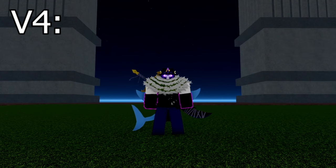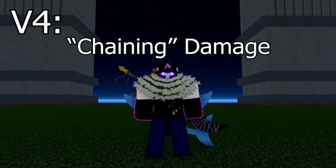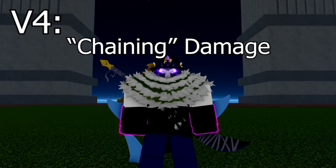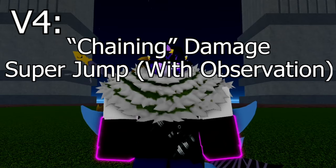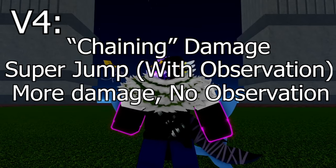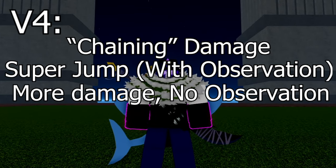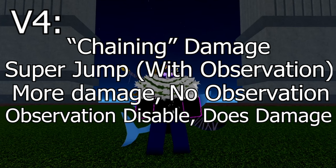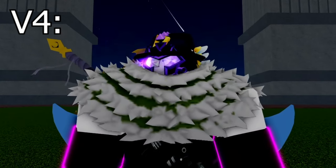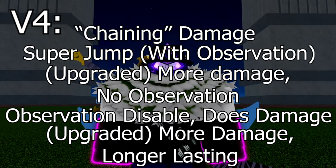V4: when transformed, damaging something also damages other enemies and NPCs around it, as well as being able to do a super jump with observation enabled. When upgraded, the damage increases, the super jump does some damage to enemies around you and doesn't even need instinct to be used. The other ability disables your opponent's observation for a little while after you hit them while doing a little extra damage. When upgraded, it does more damage and also lasts longer.